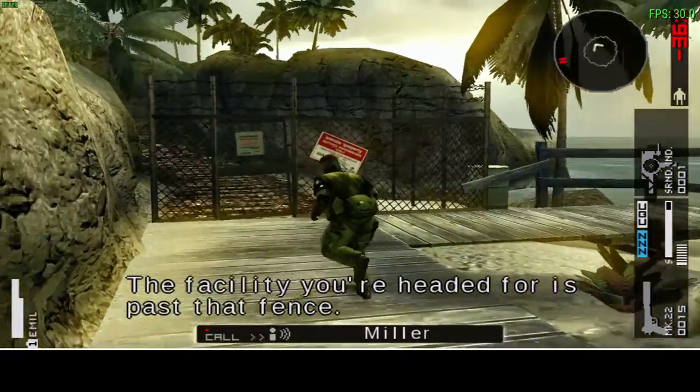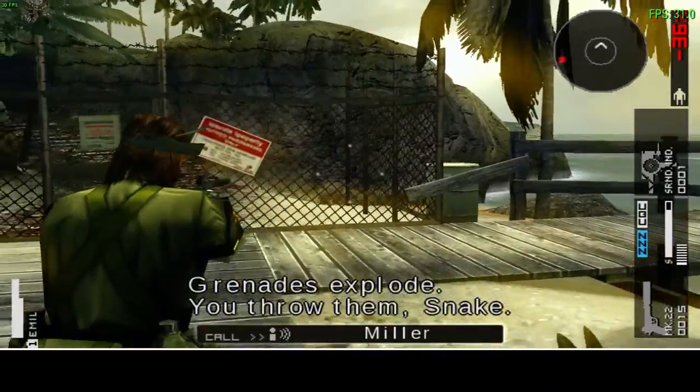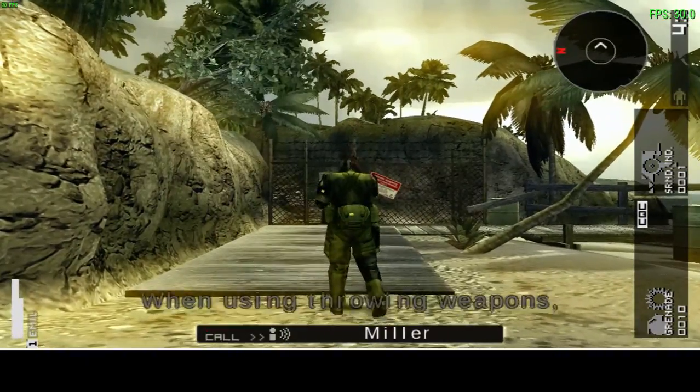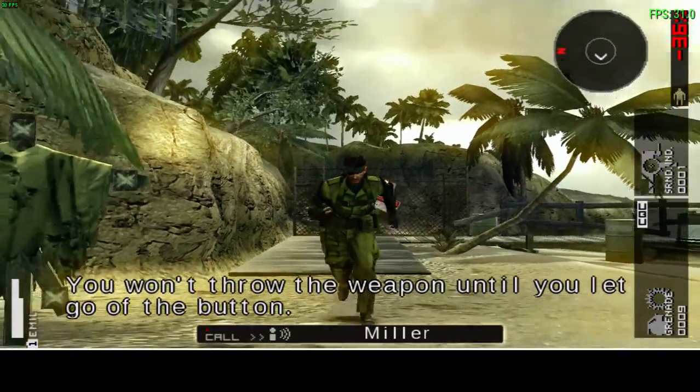Grenades explode on impact. Use the R button to ready a throw. Once you're ready, hit the square button. When using throwing weapons, hold the attack button down longer — you won't throw the weapon until you let go.